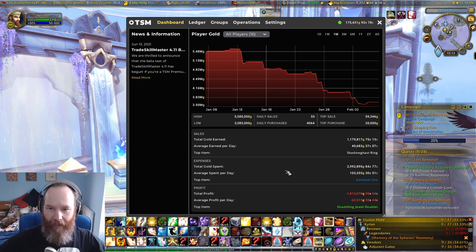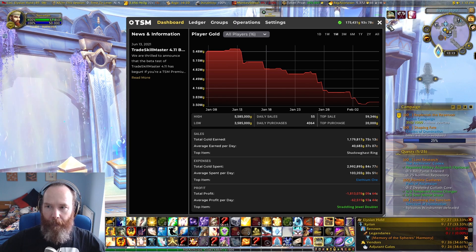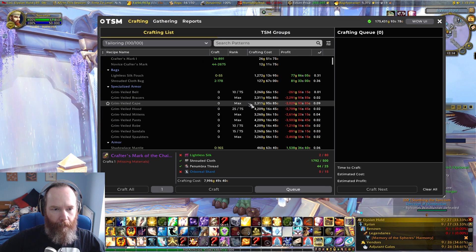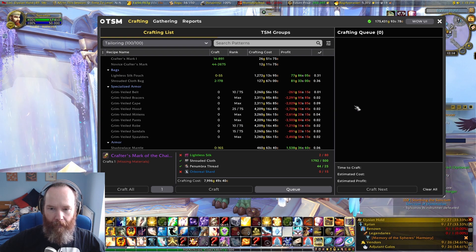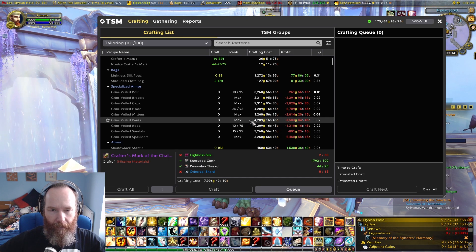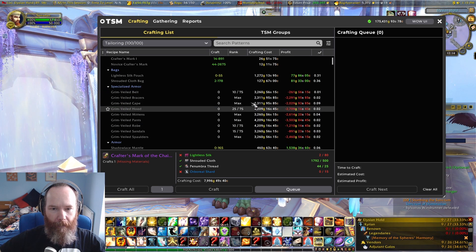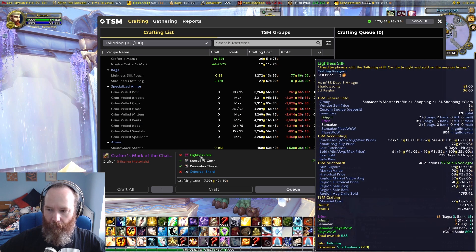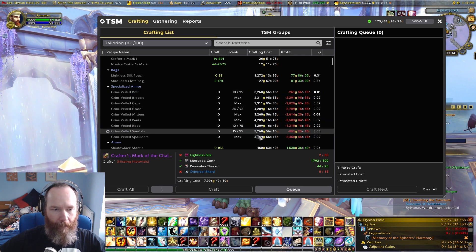It's difficult to see in terms of where we're at on the ledger for those, because TSM doesn't track them per se. But we have had a few sales of the ones that I do have at rank 4. So Bracers, Cape, Mittens, and Pants is the latest one I've maxed out now. I'm working on basically trying to max out one at a time and start selling the odd rank 4 or rank 6. The robe's going to be expensive, and that's down to my price of lightless silk at the moment. The hood's probably next, and I'll do the belt last.